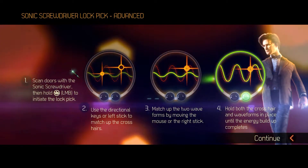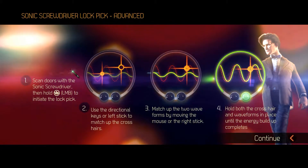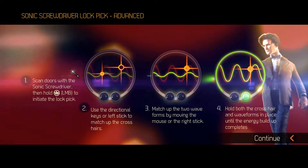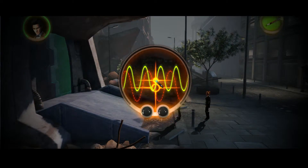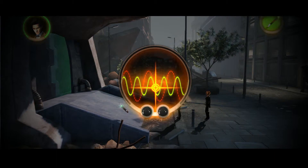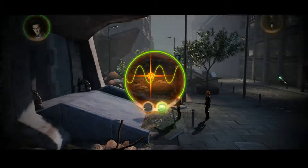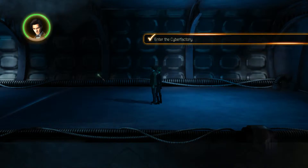An advanced lockpick, right. Scan the doors with a sonic screwdriver, then hold left mouse once you initiate the lockpick - use the direction for a matchup process. Match up the two-way files by moving the mouse. I get it - lock it down. There we go. Gotcha. Into the belly of the beast!